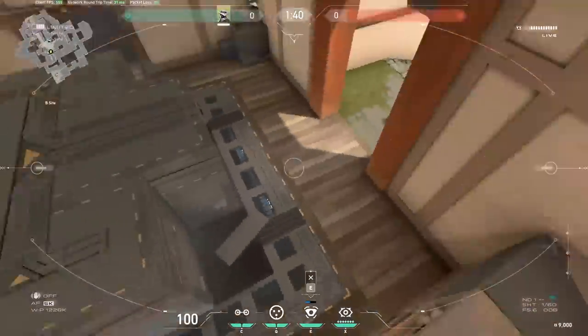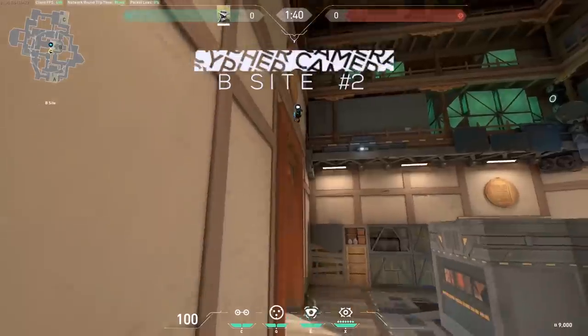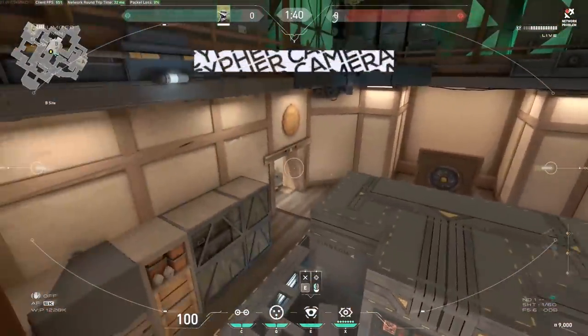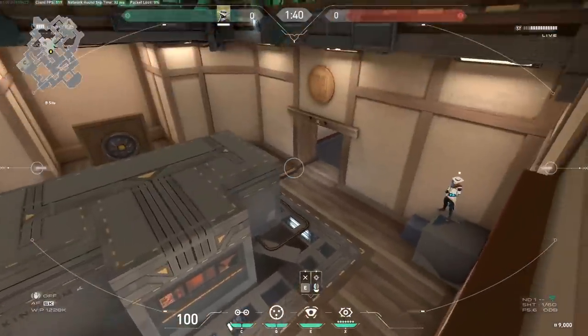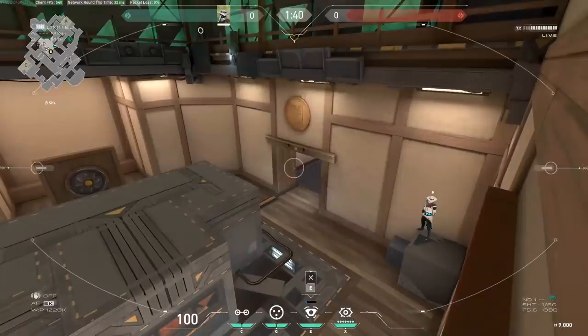B site number two: this one is super nice because post-plant you can see enemies walking in from either doorway. They need to check the angles to B main or mid before they check the camera, and you can easily kill them.